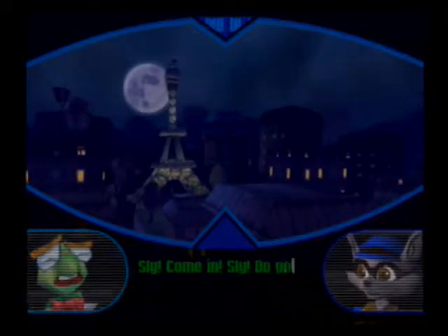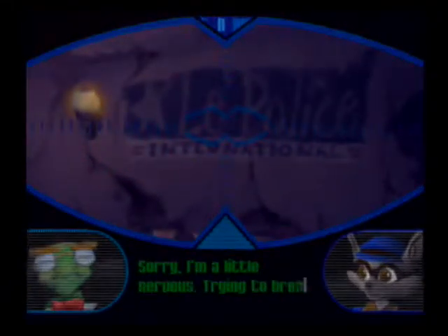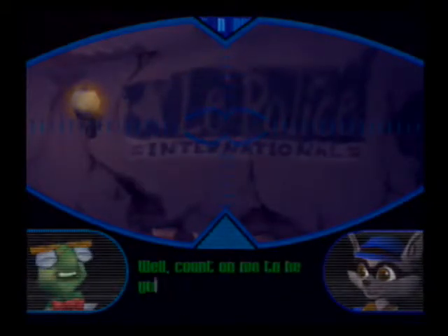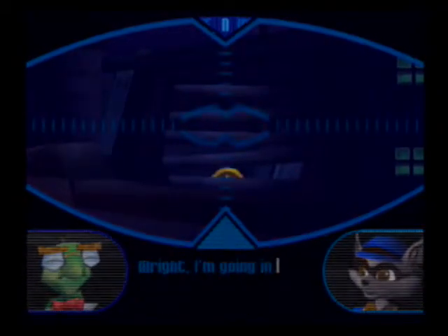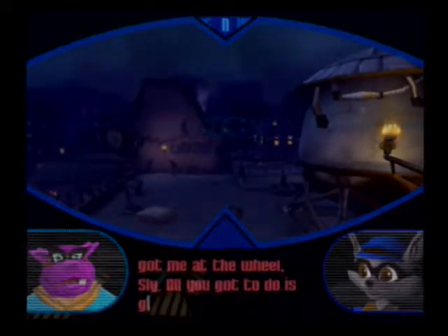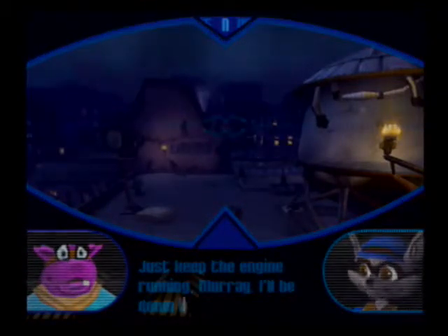Sly! Come in! Sly! Do you read me? Yeah, I read you. Loud and very loud. Sorry, I'm a little nervous. Trying to break into police headquarters does that. Get over it, Bentley. You're safe in the van. I'm the thief here. I've got to steal that file from Inspector Carmelita Fox. Well, count on me to be your eyes and ears, buddy. Got their security system totally scoped. To get inside, you're going to have to go through that air vent. All right. I'm going in. And don't forget you got me at the wheel, Sly. All you got to do is grab the file and get back to the van. We'll do the rest. Just keep that engine running, Murray. I'll be down in no time.